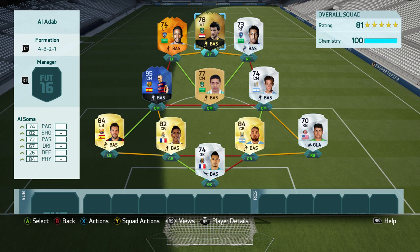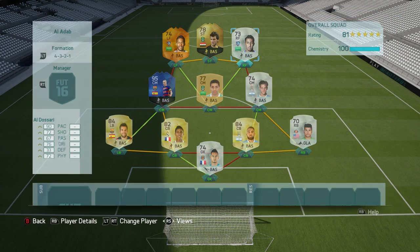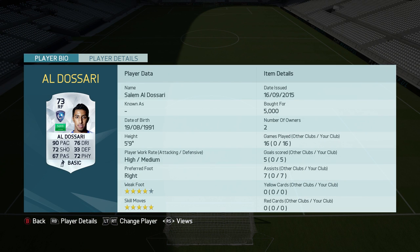Now we've got the front three of dreams, and I didn't realise how good the Saudi Pro League really was — I may have to use a whole squad just from that league alone. Starting with the right forward, a five-star skiller, Salim Aldoussari. Before this squad I wasn't really very impressed with him, but in this squad he absolutely killed it. Scored some very nice goals, very very quick, great dribbling, good physical — an absolutely fantastic player.